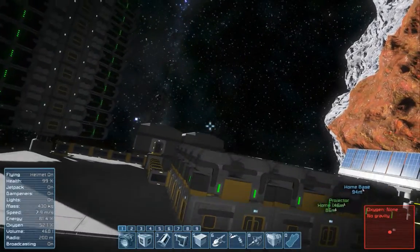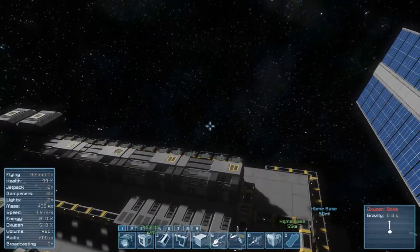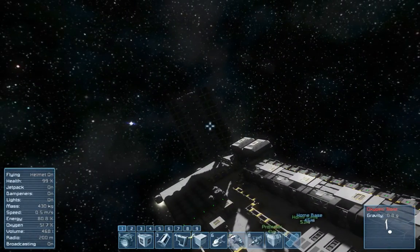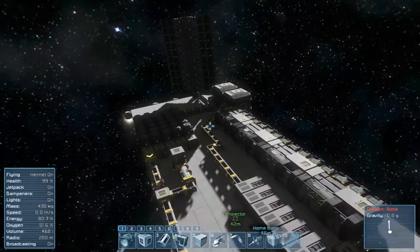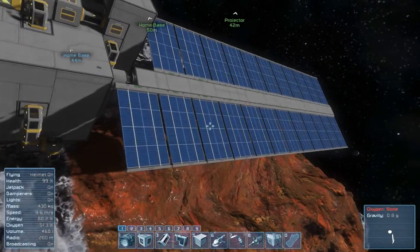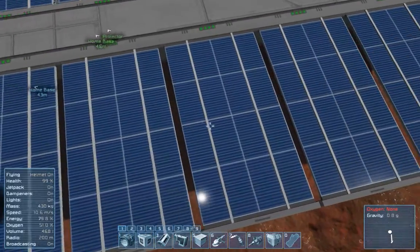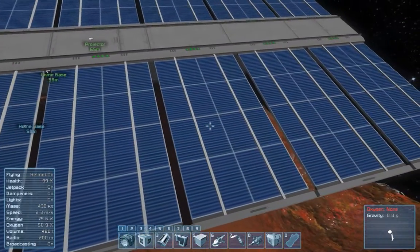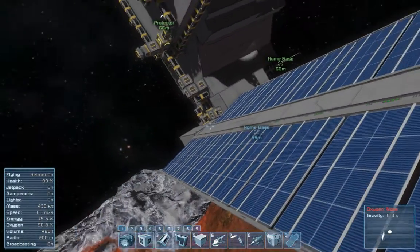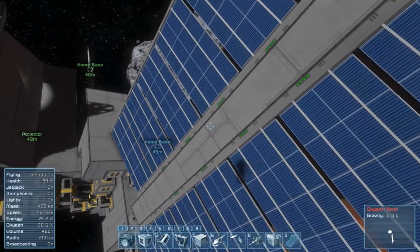Underneath here is where I have my conveyor, refinery, and assembler complex. My oxygen farms are over there. Solars are over here. This is one of the three mods I have on here — these are 5X solar panels, so each solar panel is the equivalent of five normal solar panels. I chose that mod because they're very good and very efficient.